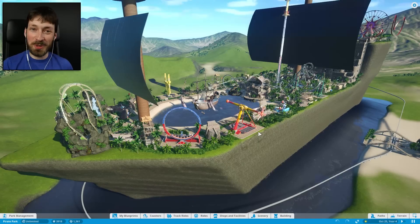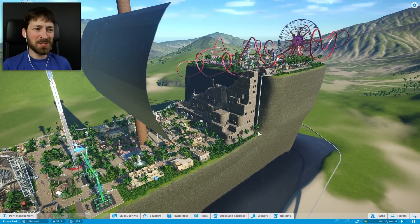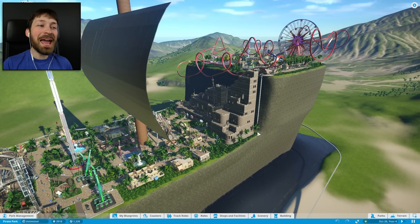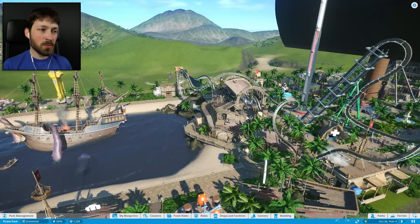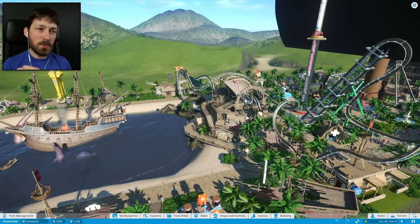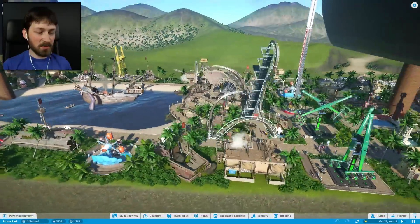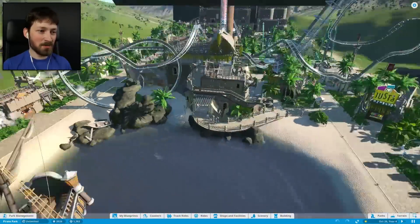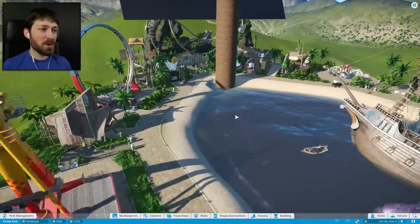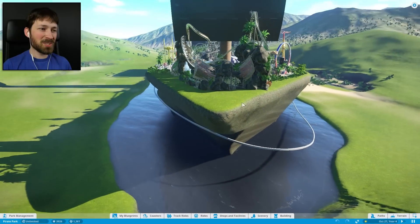We also have two more roller coasters. We still have the Curvy Scurvy up at the top, which I'm going to want to ride again because it's still my favorite — I handmade that one. These other ones are workshop downloads. This one was placed last episode but I moved it over because it fits a lot better here. And then I managed to fit the Grog Wash up at the front because it's a little bit smaller and it looks a bit better.